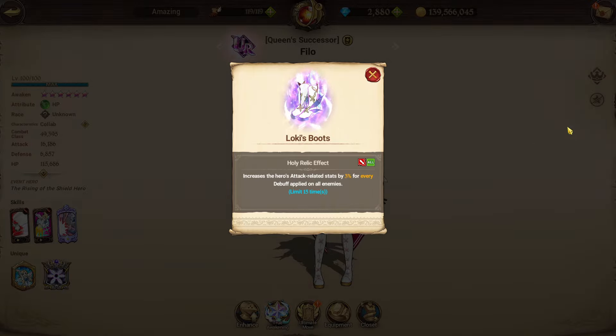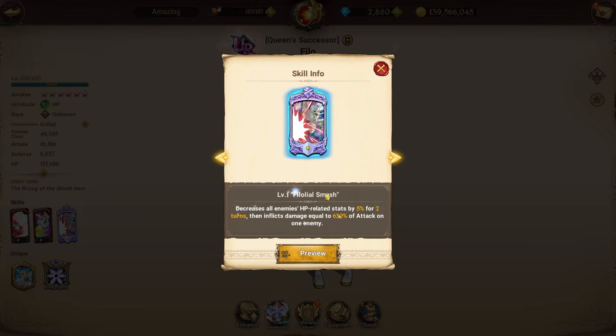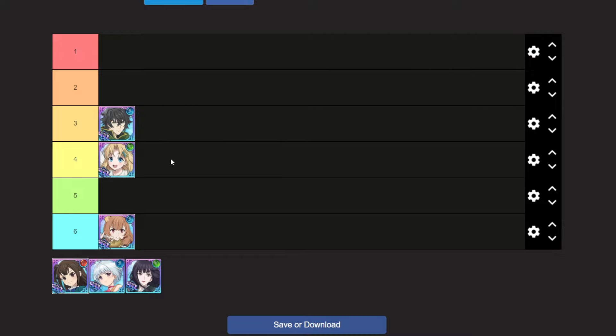Philo's skills include Weak Point AOE, which deals triple damage against debuffed enemies, and a single-target that stuns at rank two for two turns at 200%, scaling to 250% at rank three. Her ultimate decreases all enemies' HP-related stats by 5% for two turns and inflicts 630% of attack on one enemy. I'm placing Philo at number four — better than Raftalia, but not above Naofumi whose PVP dominance with the human team is too strong.